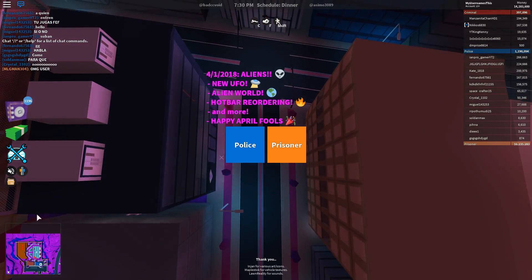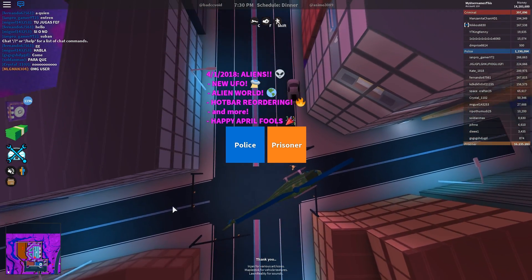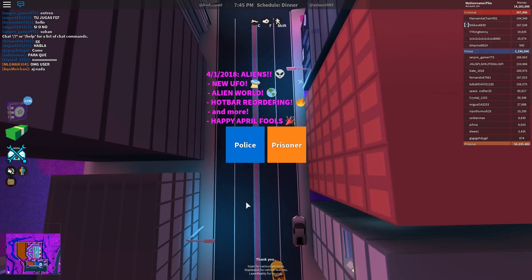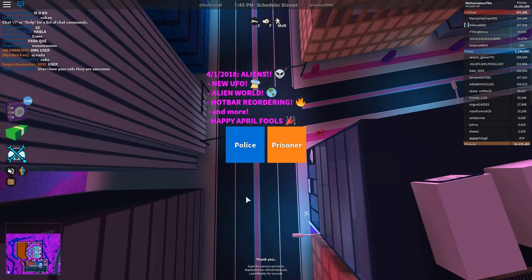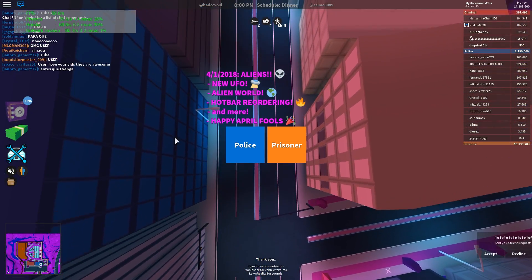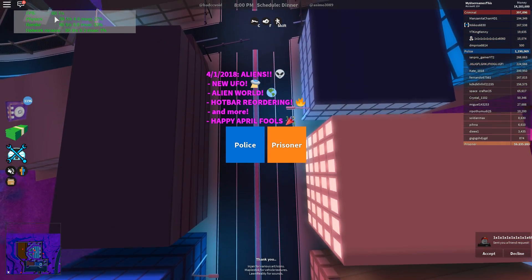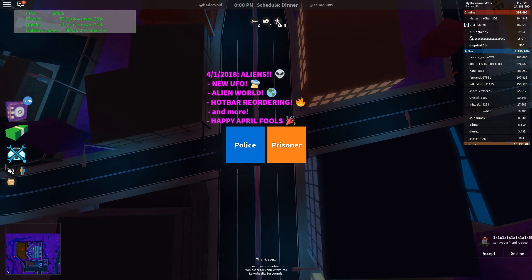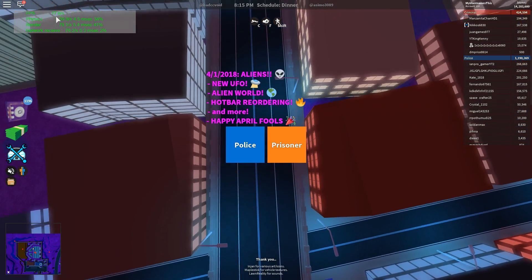Hey everyone, I'm going to be playing some Jailbreak, and what I've discovered recently is a really, really interesting trick. I'm not sure if you guys know about this, but there's currently in Roblox a 60 FPS limit, which I can show you by pressing Shift+F5 - and as you can see up here, the FPS is limited at 60. I'm going to show you how to unlock it, just like so. Now Roblox is at 70, 80 FPS.